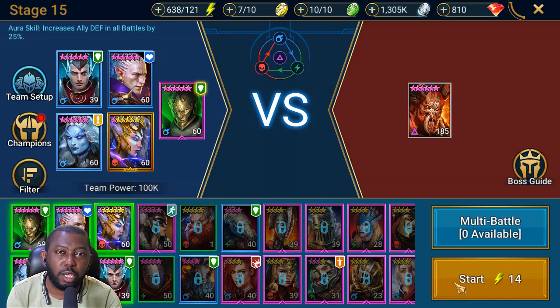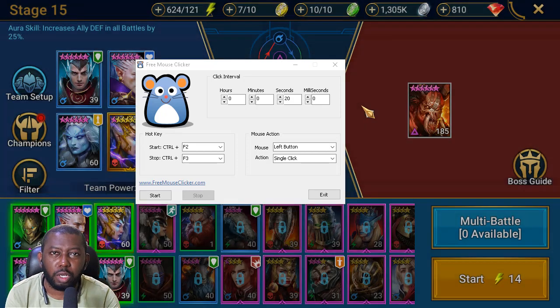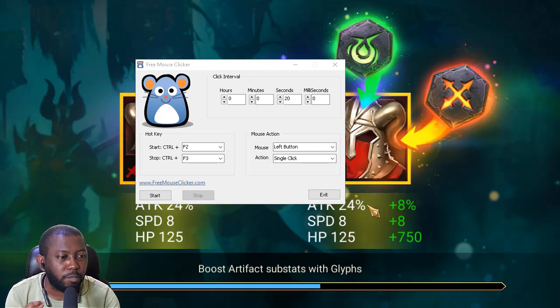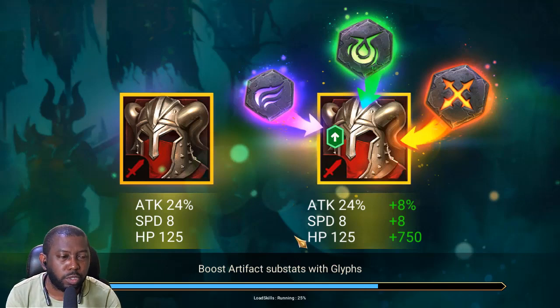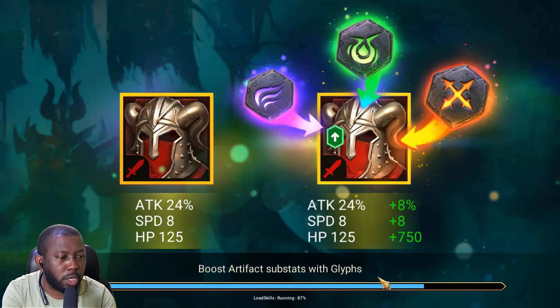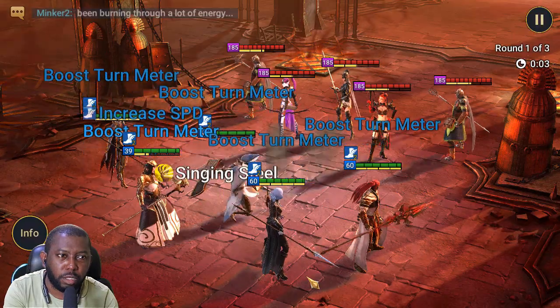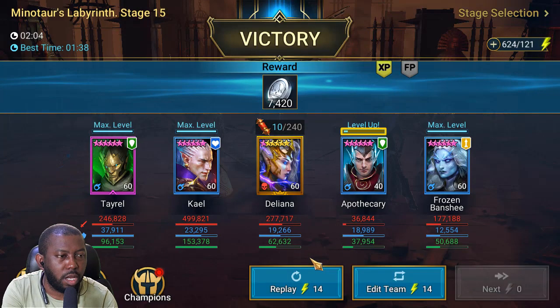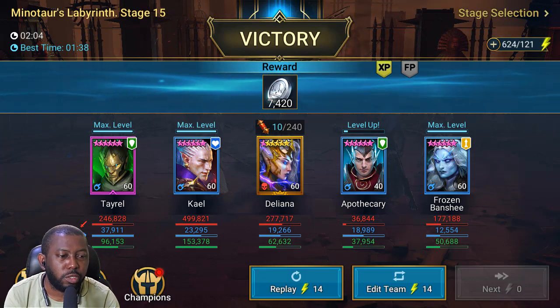First, it's recommended that you do one manual run. This start click button should be positioned on the replay button — not the start button. So stop your auto clicker, do one run of the dungeon — whether it's Fire Knight, Dragon, Ice Golem, or Minotaur — anything you want to farm continuously. Simply run it once, then when that replay screen shows up, that's when you start your auto clicker. The battle is now complete and here is the replay button I was talking about.